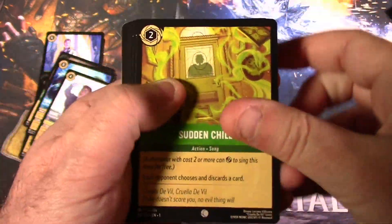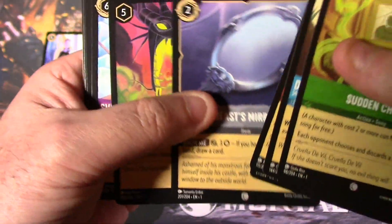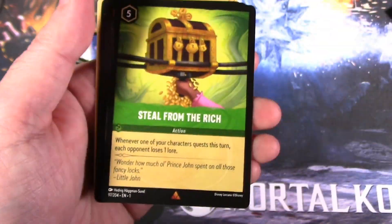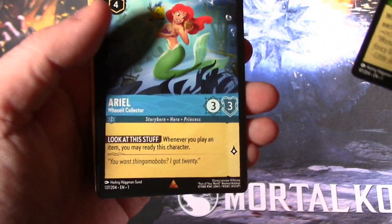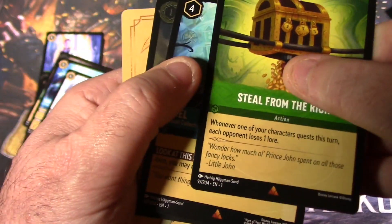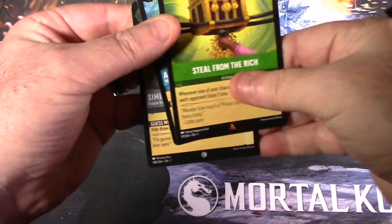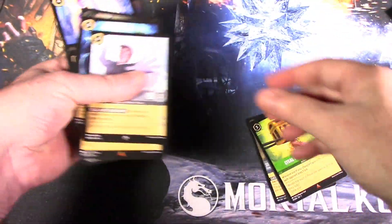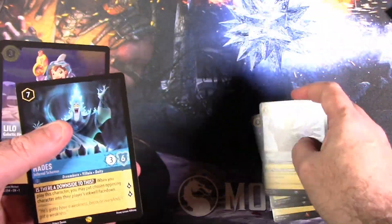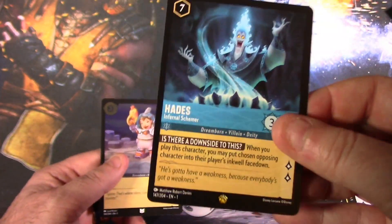We're going to go to the last pack, guys — last pack magic. Let's see if we get something decent. Dragonfire. We have Sven and Mother Knows Best. Our first rare is Steal from the Rich, our second rare is an Ariel rare — both rares, as you can see by the little triangles. And our foil is a Simba common. So all things considered, looking at what we pulled — some super rares, that Mickey foil — I think the highest value card on the secondary market is probably Hades. I do have this card but in a foil version, so I think this is one of the more sought-after cards.